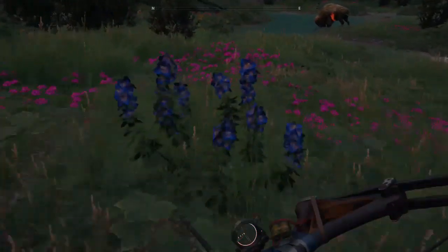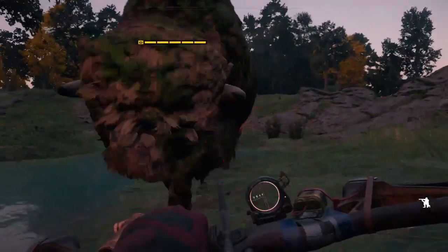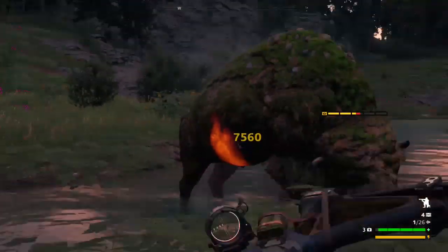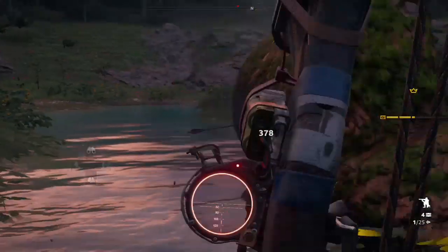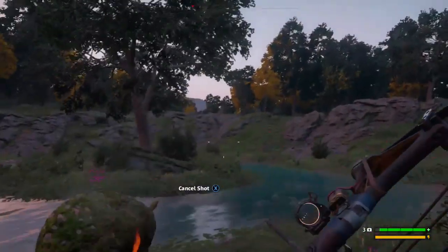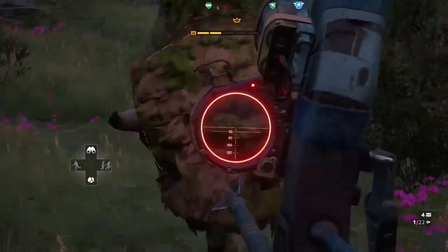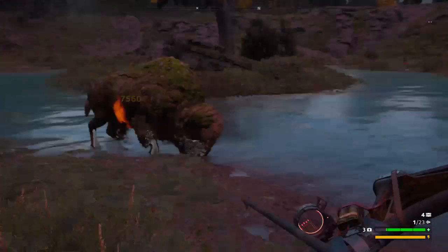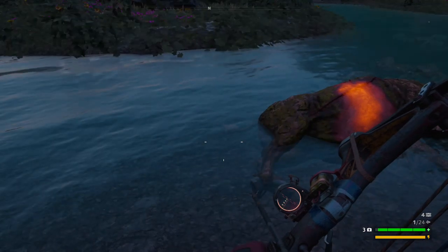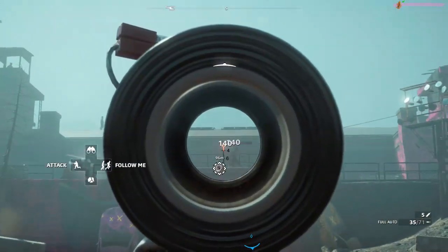I'd also always suggest taking the Judge with you. The Judge's perk makes animals not attack you until you attack them, meaning you can get super close to the monstrous bison and take a really well-placed shot before he does any damage to you. You can get that 5,000-damage shot off on his weak spot — which is on his side and belly — before he even attacks, putting you way ahead of the game, especially if you're using a blue bow or anything lesser than a purple weapon.